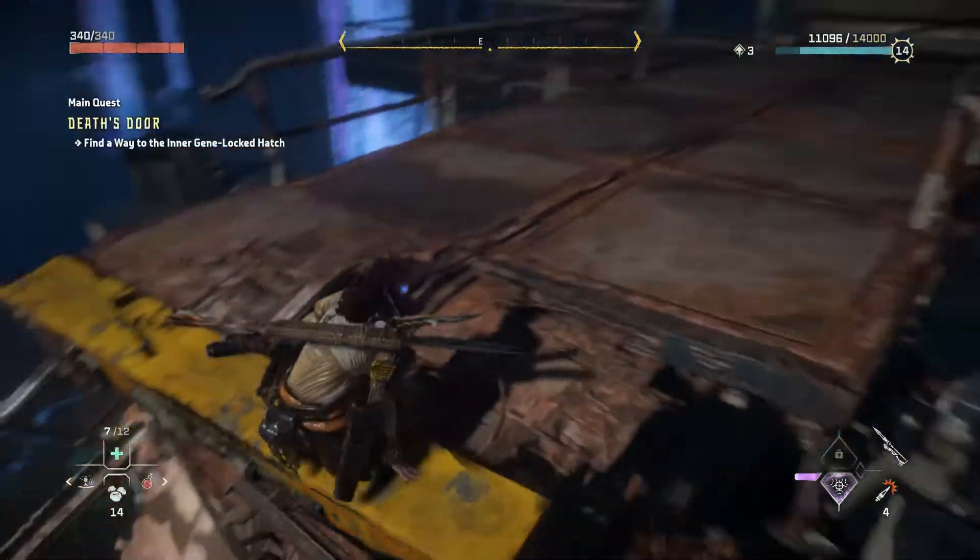Another locked door — what's that console next to it? She mentioned something about a console. Where do we go from here? Oh, that panel comes off — there we go. Looks like this is connected to the door; it needs a code to open. I'm pretty sure the code would be found in here somewhere.